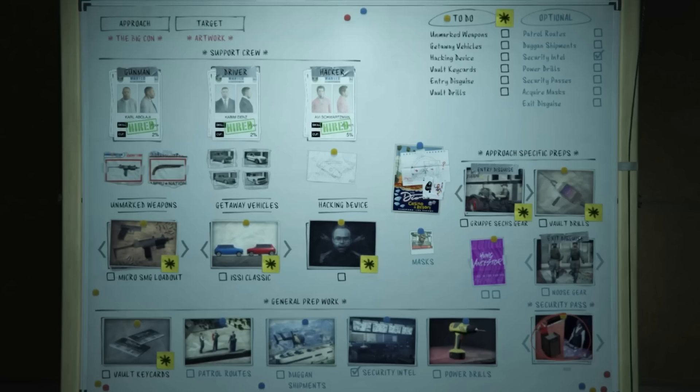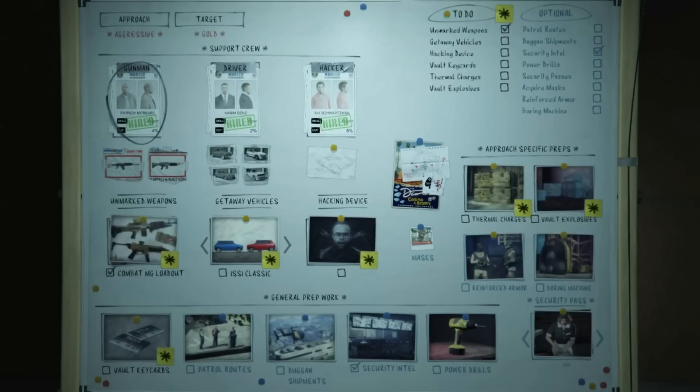Duggan Shipments are not needed for the Big Con since you're not fighting anybody. The security intel, as before, is a one-and-done thing once you've completed the Baker missions. Power drills again depend on your target and crew size but are not mandatory. And yes, the level two security pass is definitely needed for all approaches.